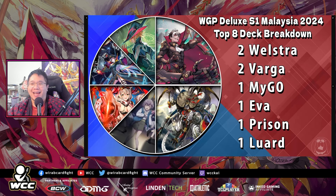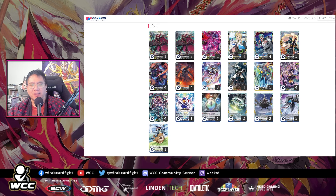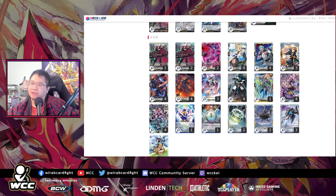Next we have Malaysia. Malaysia had two Elstras and two Vargas, and then a Maigo Ava prison and Luar. Jun Hui came first with the Wellstra. Sherman was second with the Maigo. Liao was third with Wellstra again, and fourth was Brian Lowe with the Varga. So let's take a first place look at this Wellstra list. Normal ride line. No toll — big fan of the no toll builds.